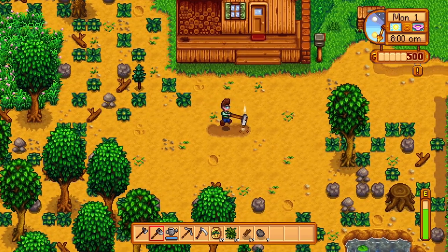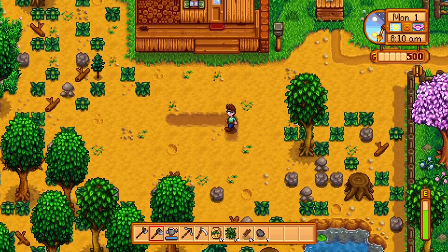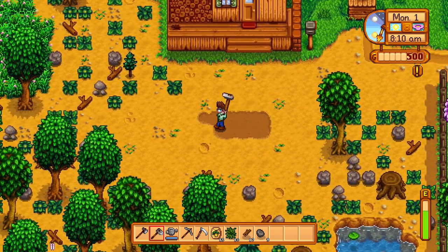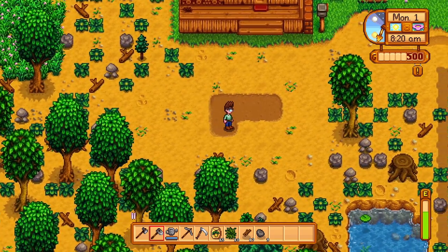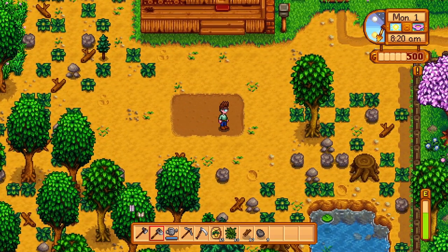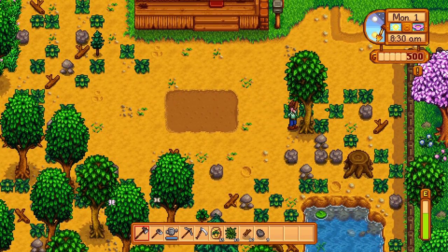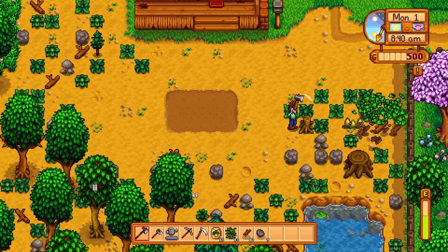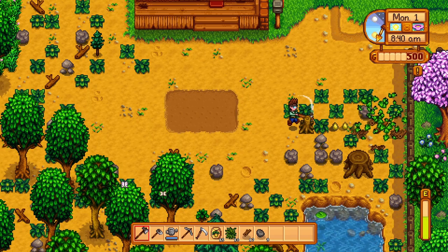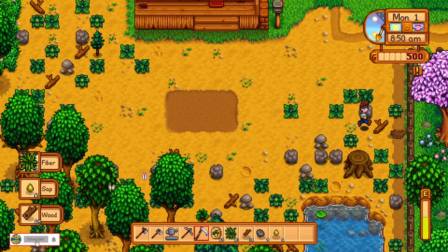So we count out all 15 parsnip seeds and get them planted. And now a little trick that I didn't know but I do know now - we'll chop some of these trees down and get a bit of sap, because sap you can turn into fertilizer. So we'll just get some nicer crops straight off the bat.